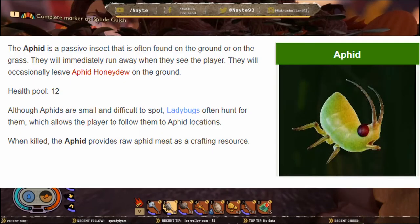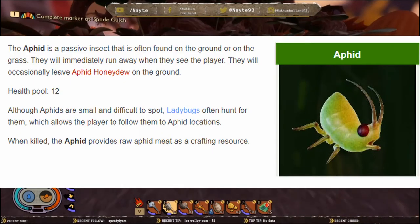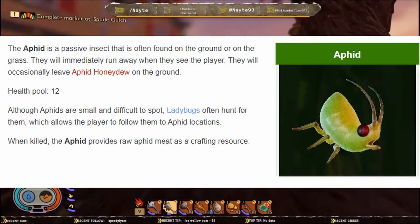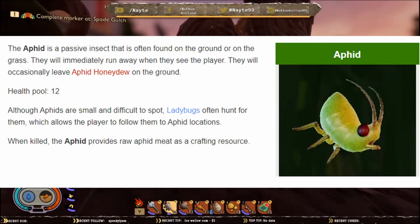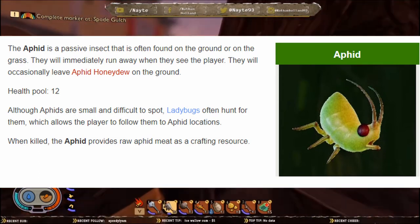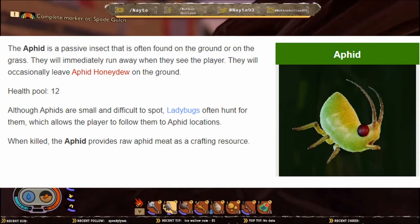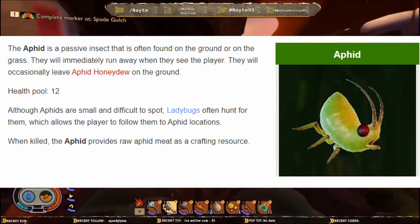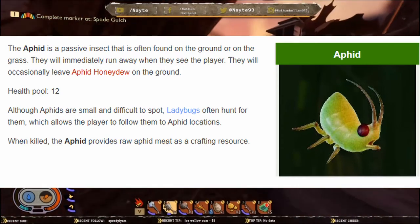Now onto aphids — however you pronounce it, I'm going to say aphid. The aphid is a passive insect often found on the ground or in the grass. It will immediately run away when it sees the player. They occasionally leave aphid honeydew on the ground. Their health pool is only 12. Aphids are small and difficult to spot, but ladybugs often hunt them, which allows players to follow ladybugs to find aphid locations. When killed, the aphid provides raw aphid meat as a crafting resource.